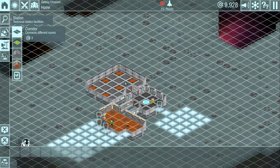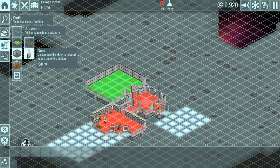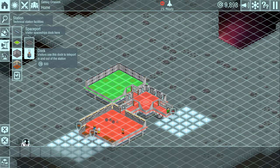This room is done - this was our spaceport. All it really needs is a dock. Visitors use the dock to teleport in and out of the station. It costs 500 credits - our money is up here. When you left-click to select something, you'll notice green floors and red floors. Green means where you can place this; red means you cannot place it there.